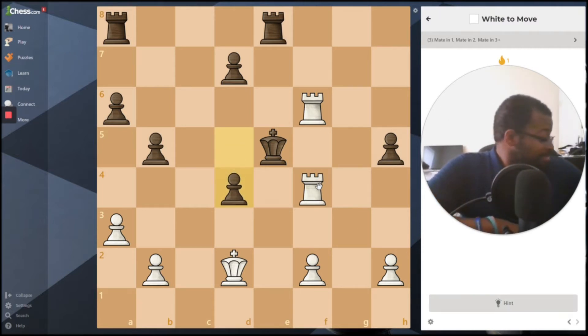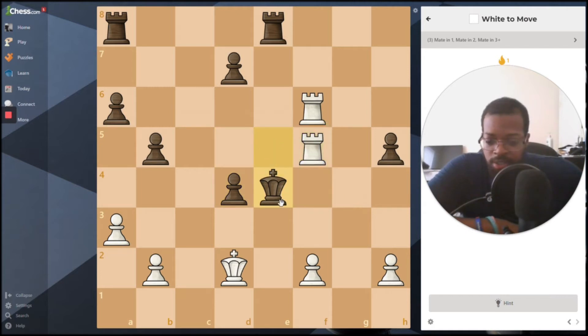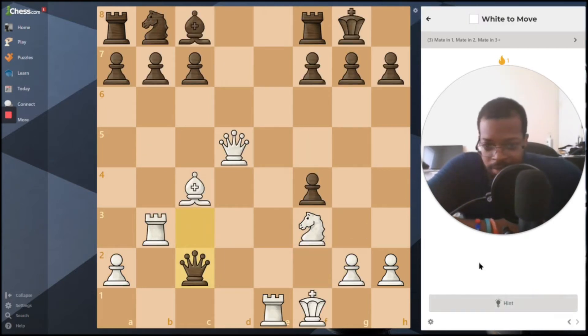So this rook right here is cutting off room for the king. Moving this rook up one forces the king to come down, then you move that up and the king essentially has nowhere to go — check. From here the king has nowhere to go: can't go here or here because of the king and the pawn, and can't go here because of this rook. Bringing that up — checkmate.